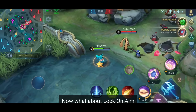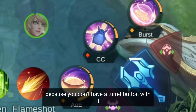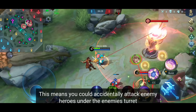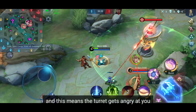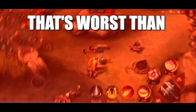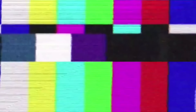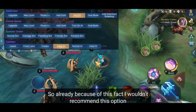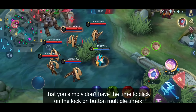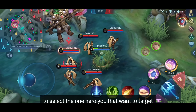What about lock-on aim? This is the most useless aiming method because you don't have a turret button with it. This means you could accidentally attack an enemy hero under the enemy's turret, making the turret target you — which you really don't want. But the biggest issue is that you simply don't have the time to click the lock-on button multiple times to select the hero you want to target.